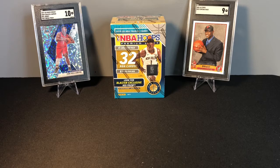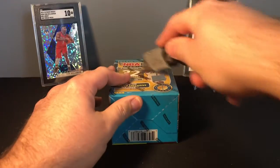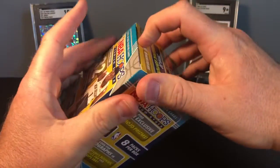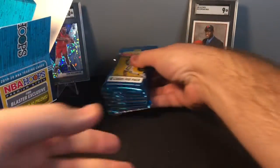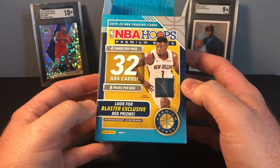Hey guys, welcome back to 101 Sports Cards. Today we're going to open my last blaster box of NBA Hoops Premium Stock from 2019-2020, hoping that we can find some more Zion or Ja Morant rookie cards. We opened a couple of the other ones before — a couple weeks ago we found a Ja Morant base rookie, and there's been some troll jobs by Panini on my first blaster with multiple Derek Favors Pelicans silver mojos.